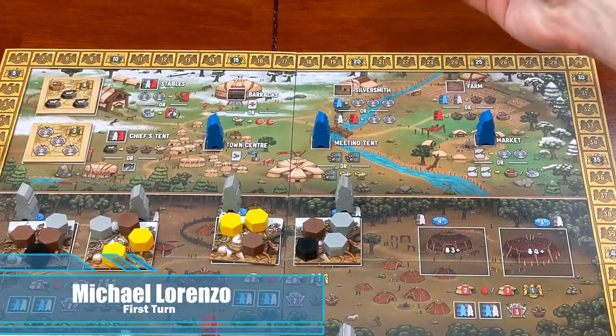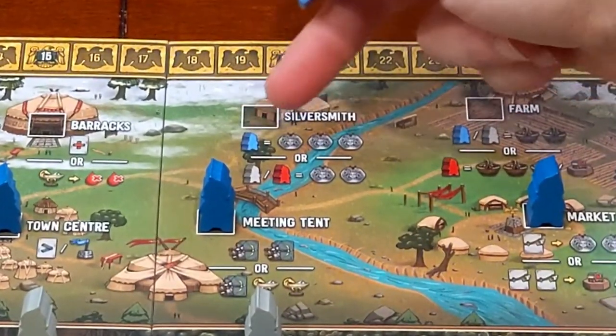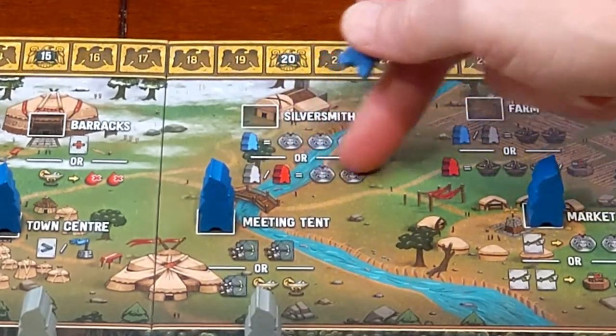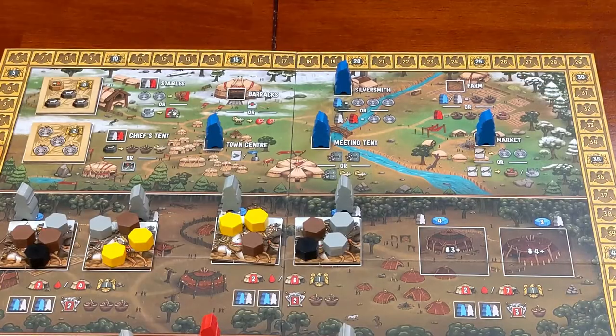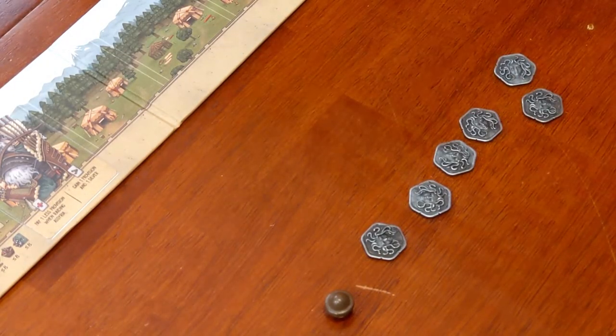For my first action, I'm going to take my worker and place it at the silversmith. Since it's a blue worker, I'm going to get three silver in return. If I were to place a gray or red one, I would only get two. So I'll place my worker and take my three silver.